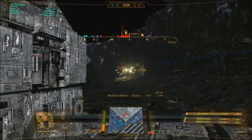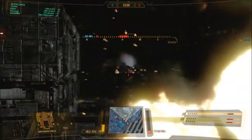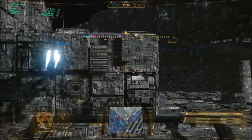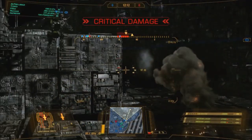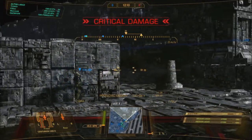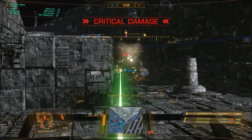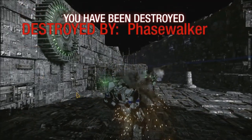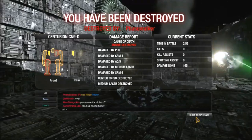He does a perfect example of mitigating damage along his center torso because he rotates his torso, so I'll hit all three areas: center torso, right torso, left torso. In this next part I'll slow it down - he actually uses his arm as a shield. He uses his arm so I shoot his arm and left torso rather than doing full damage to his center torso. That's using targeting and torso movement so you don't take as much damage in one spot.